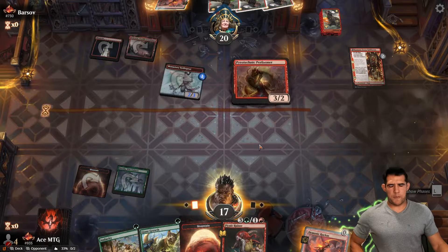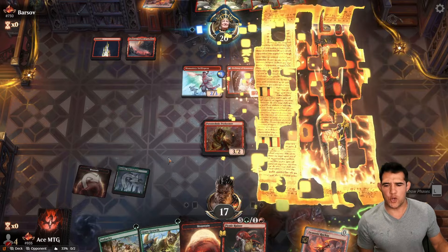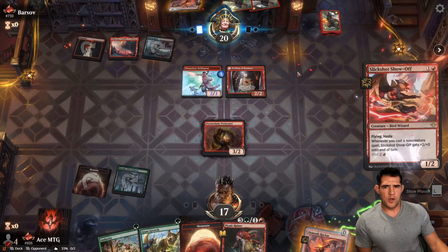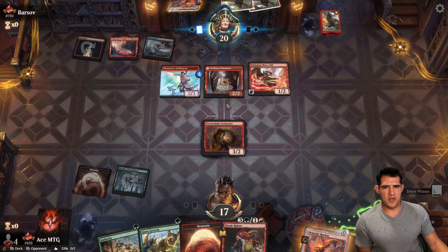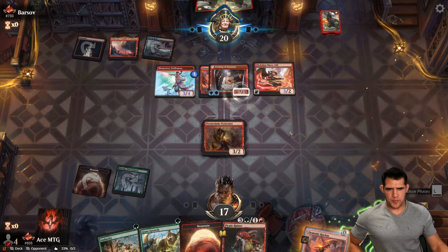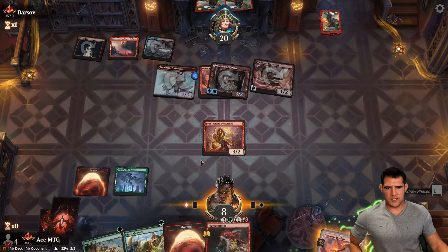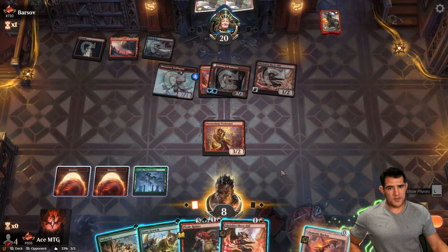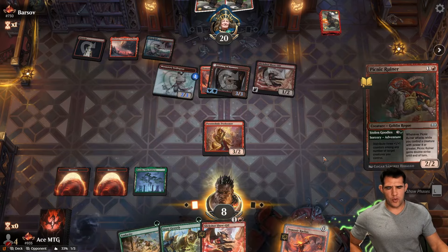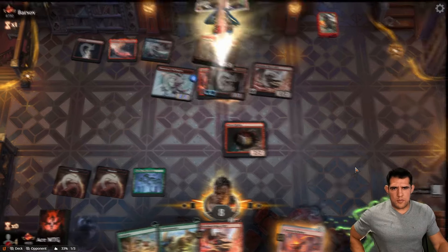We just try this. Part of me wanted to play the mountain too, but we don't have the extra green. Oh — they're going with a Slick Shot that's going to come in for free. Now we're wishing we played the Picnic Ruiner. No blocks and that's just going to be too much damage for us. We have a Slick Shot of our own — wait, it's got haste, we have to go this route.